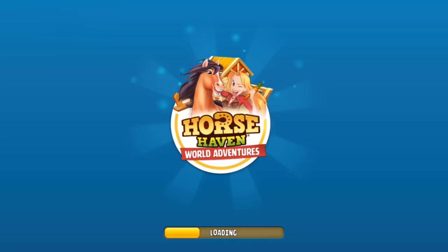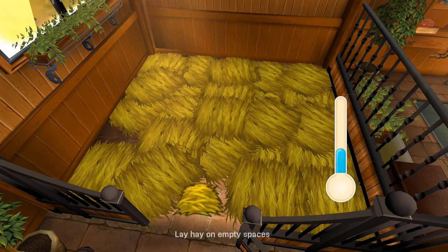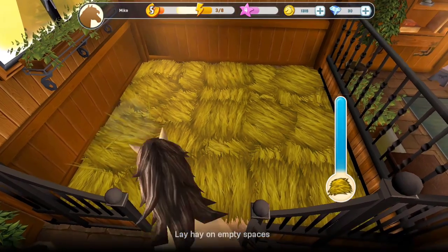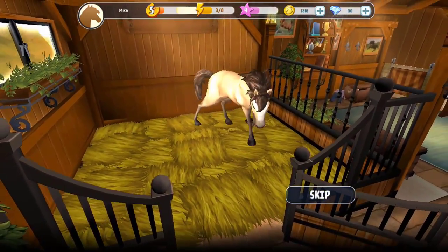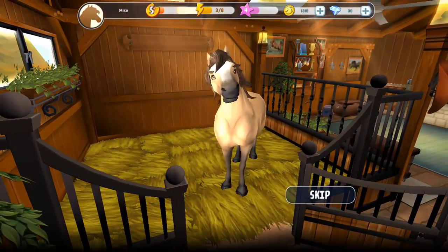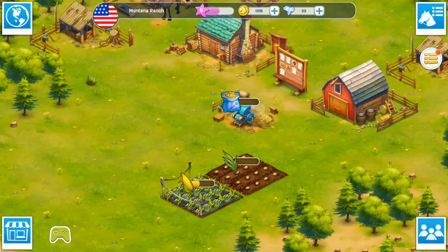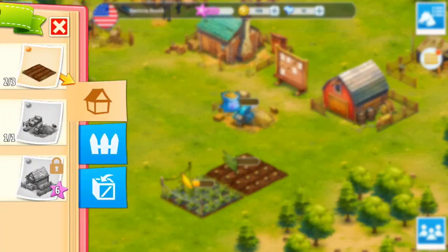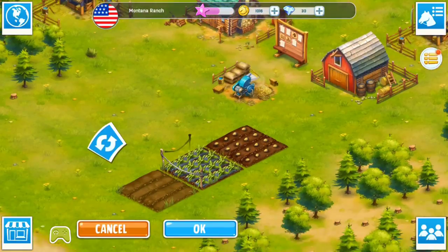We need to muck out our horse. I put the hay down on the empty spaces — he always has to inspect it just to make sure I've done a good job. He still looks angry about it. Stop looking so angry! I don't know whether I have enough to buy another field, I think I do. I'll put that down.